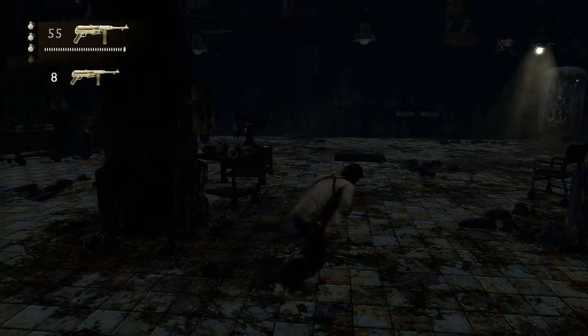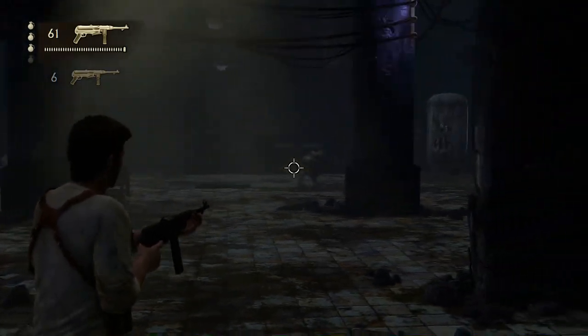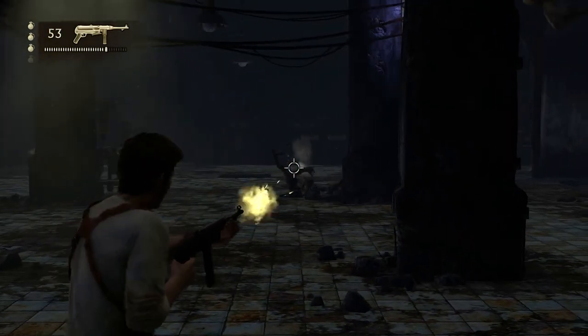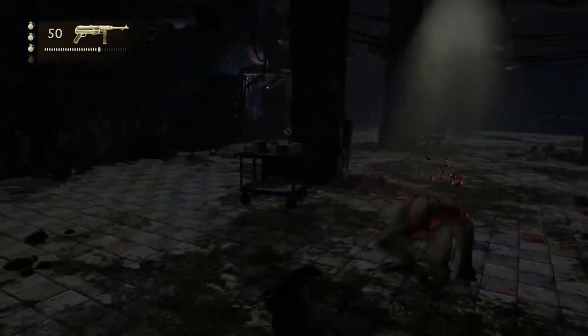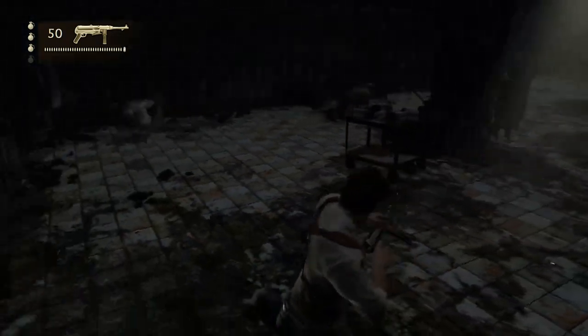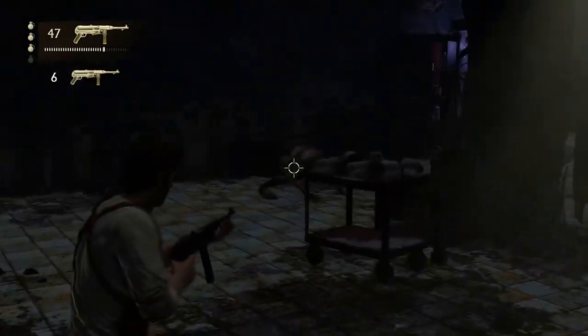Get ready for yet another fight, and this is very important: you cannot leave this room until the descendants stop coming. Otherwise, as you try to leave, one of them will jump, grab you, and kill you automatically. So you need to be very careful. We're just going to go around and kill them one by one.